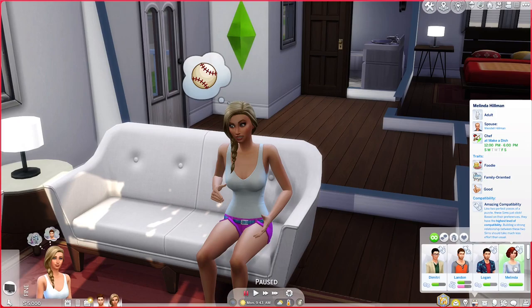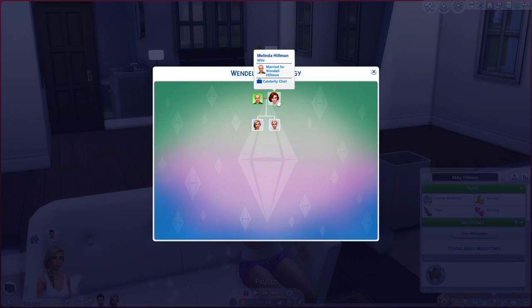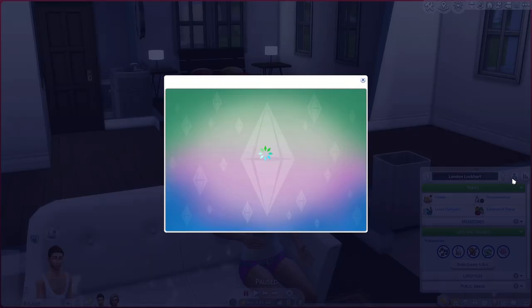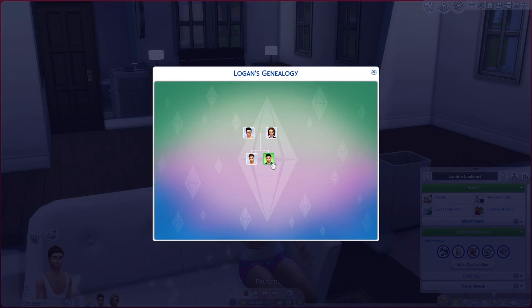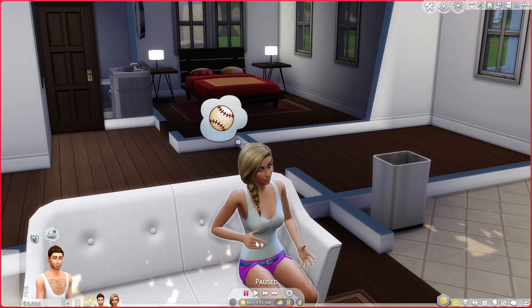She also has a sister, so let me show you their family trees. Abby's father is Wendell and her mother is Melinda, and her sister is Tess. Tess lives in San Myshuno, and Wendell and Melinda I think live in Brindleton Bay. For Landon, his family tree is similar — his mom and dad are Dimitri and Veronica Lockhart, and his brother Logan lives in Oasis Springs, so we'll get to him eventually. Logan and Landon are polar opposites, but we'll get to his story when we get to Oasis Springs. And that is the Lockhart-Hillman family.